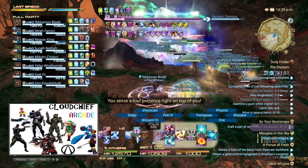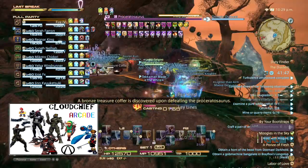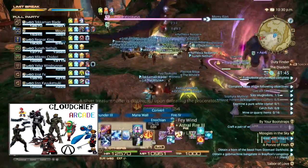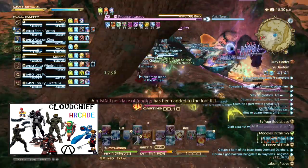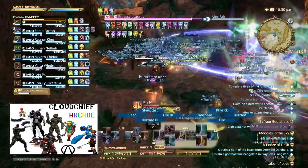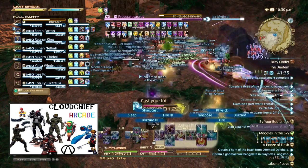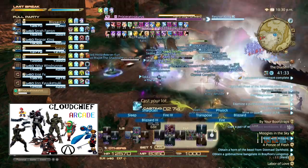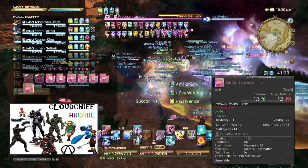There are three levels of chests: bronze, silver, and gold. Bronze chests drop mostly 150 gear with a chance at 180 gear. Silver chests drop mostly 180 gear with a chance at 210 gear, or even 150 gear. Gold chests at least have one 210 piece, with a chance of having multiple 210 pieces as well as 180 pieces.